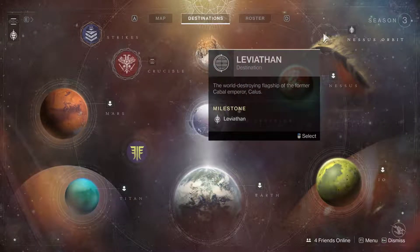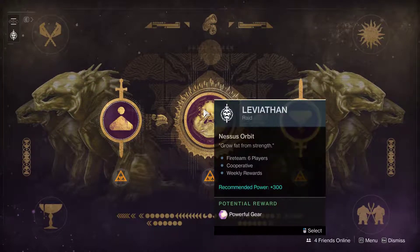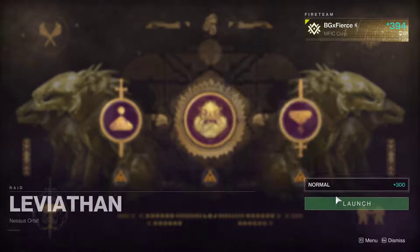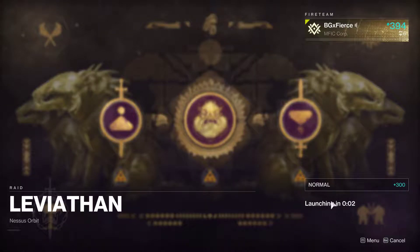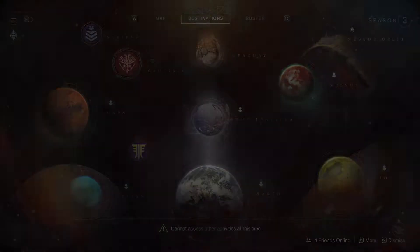So what we'll do is go to your raid. You only need one person, you don't need a bunch of people for this. We're not doing the actual raid, we're just going to do the part for this quest. Go ahead and load in the raid — the first part, the middle one below Leviathan — and once we get there I'll show you what we need to do.